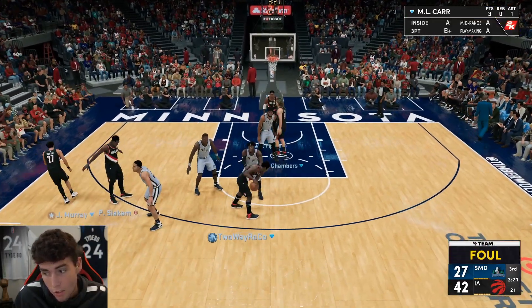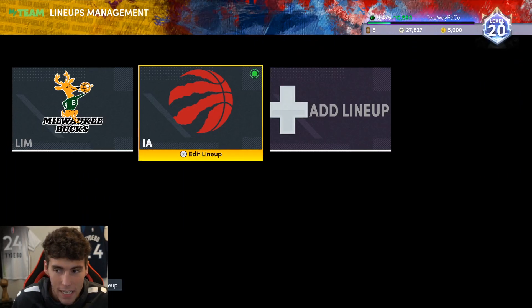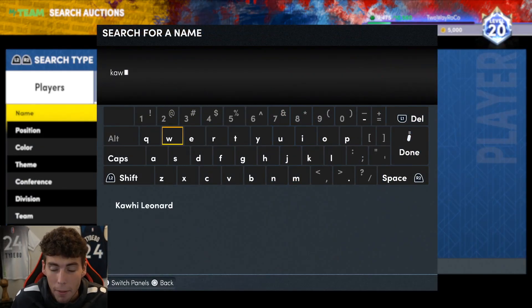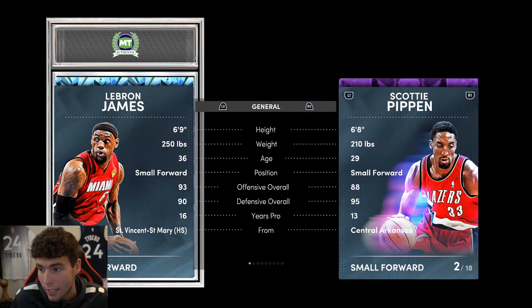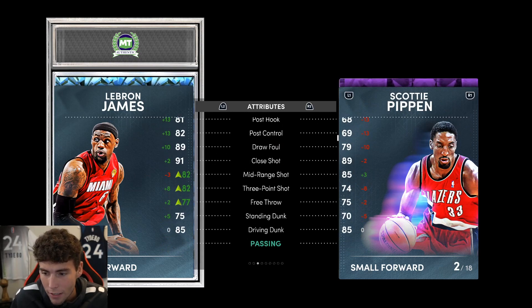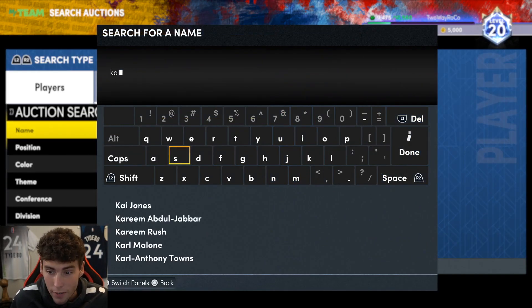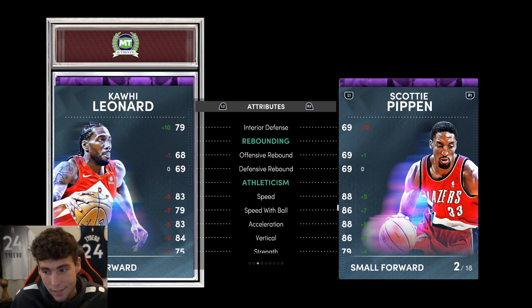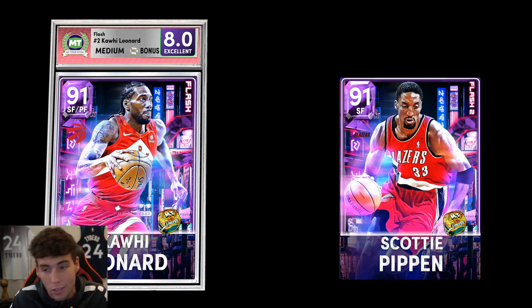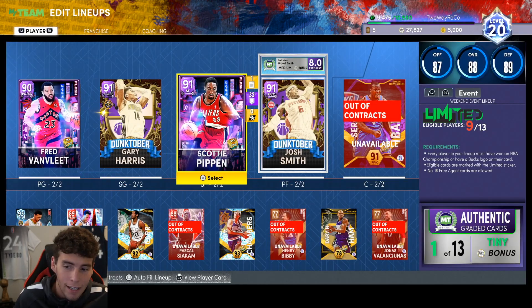I'm gonna say this about Scottie Pippen — is he the best card in the game? Is he the best small forward? No. But defensively, I'm gonna compare him to LeBron — he's basically at that level. Speed is a little worse; LeBron's speed is 91, but Scottie's got plus-eight lateral quickness and his player build is fantastic. I think he's actually a better defender than Kawhi. Kawhi's release is better, so Kawhi wins the one-on-one battle — but Scottie Pippen for under 15,000 MT is an absolute steal. On my no-money-spent squad, he's here to stay.